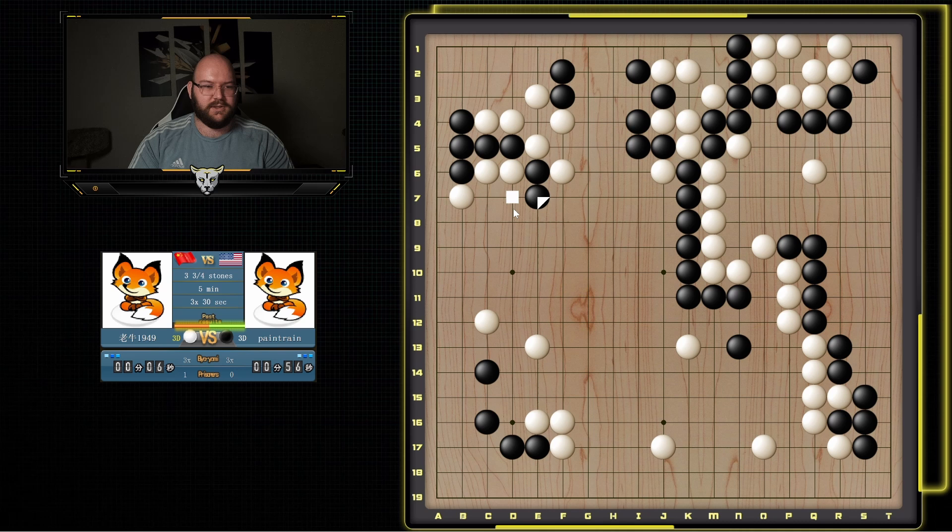I'll extend, give him a chance to defend, but I don't want to just let him connect too easily. I'm not sure what he can do. Like if he goes here, I can attach. And then there's some weakness here. But I probably have to play in the corner first to extend my liberties or connect. And then being able to turn here, like throwing in, it's easy to reduce his liberties pretty quickly.